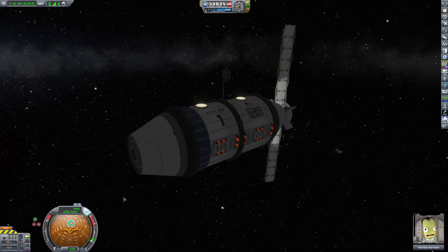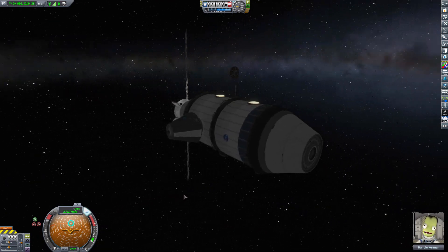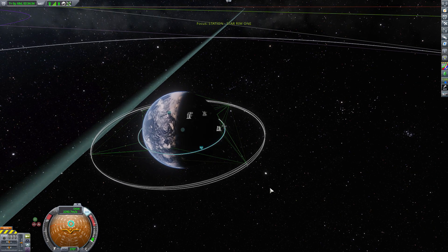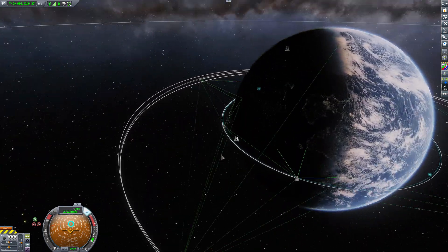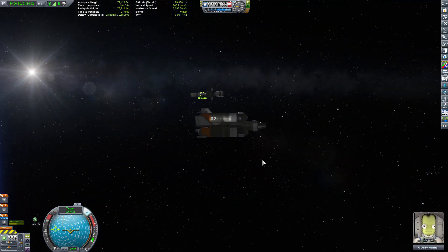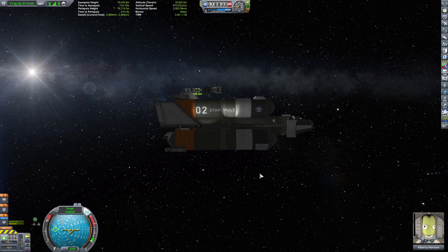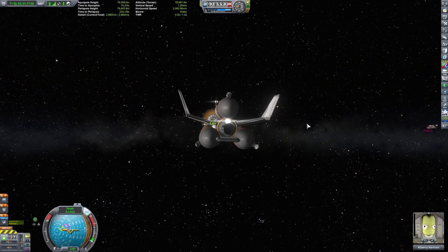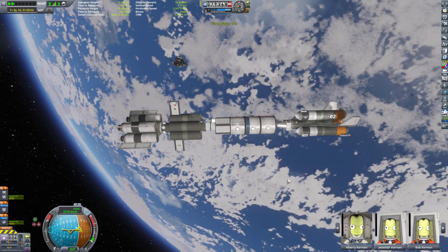So in this career mode, we are getting the Enterprise ready for a new mission. The mission is simply to take passengers to the moon and Minmus. However, we have to land on both of these moons. There are four passengers — two that want to go to Minmus and land, and two that want to go to the moon and land. A little bit of an epic adventure.